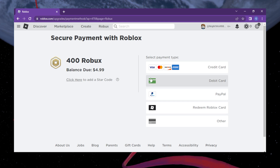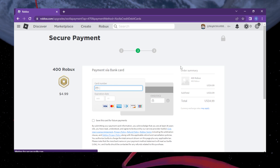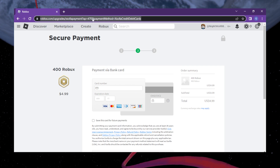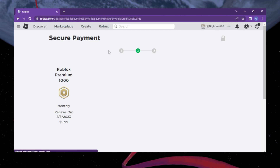A number of payment methods will show up. You can choose any method. I will choose the credit card and proceed. Now it's asking me for additional information. Let's change the package by simply clicking here in the address and changing the number from 482 to 481 and then press Enter.